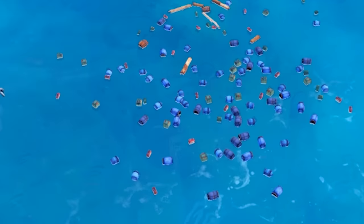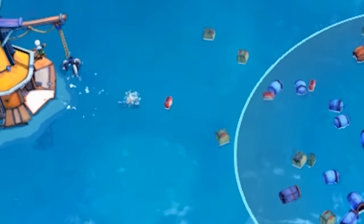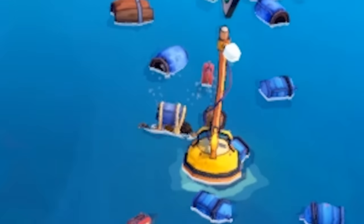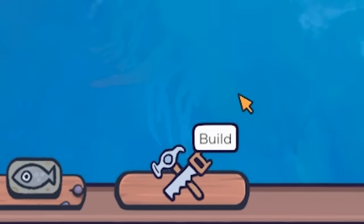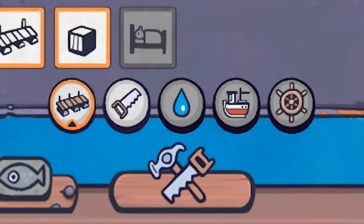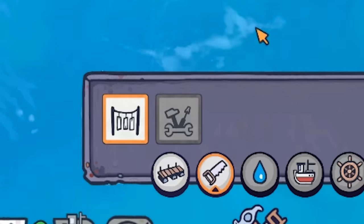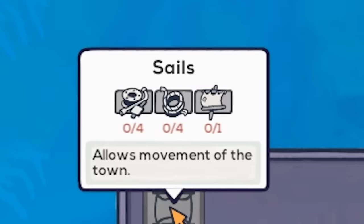First thing we're gonna want to do is pick up a bunch of trash. We're gonna start off by setting a buoy right here, which is gonna tell our guys to go swim out to it and get all of our sweet materials for us. Do my bidding. Meanwhile, while they're off risking their lives, let's go down here to build and see what we got. Multiple categories - we can do stuff like build walkways and little storage thingies, and other stuff like a drying rack and a woodworking shed. But really, you know what we're interested in? Getting a sail, because I want to get this thing moving.